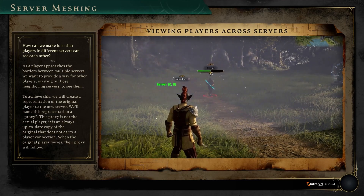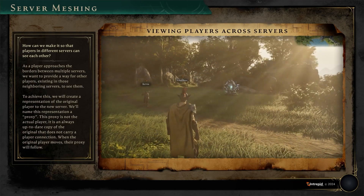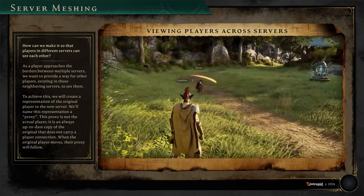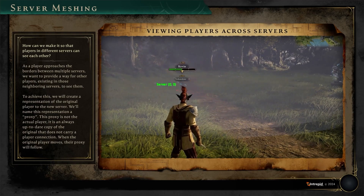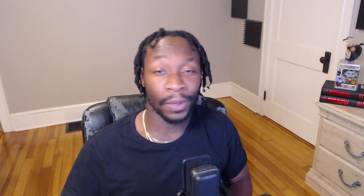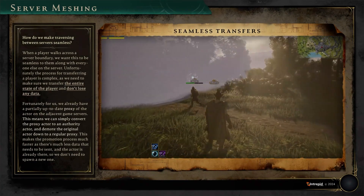When players cross the invisible boundary line in the world, a proxy is created. A proxy is essentially a copy of you that's not the real you — an always up-to-date copy that does not carry a player connection. If you try to attack a proxy, we can't directly do damage to it, so Intrepid came up with a cross-server event. A cross-server event changes data on the proxy's owner, not the proxy itself, which allows PvP and interaction across server boundaries. The last part of server meshing covers seamless transfers, which converts the proxy actor to an authority actor and demotes the original actor down to a regular proxy.